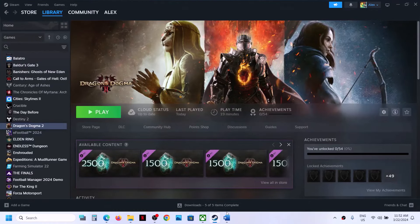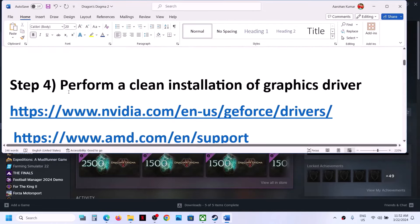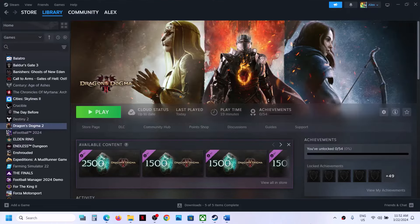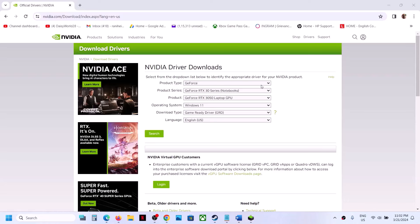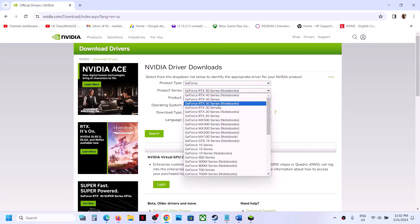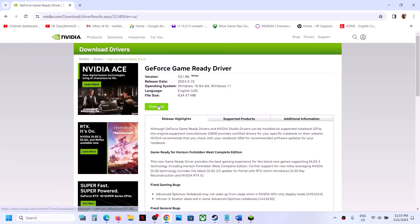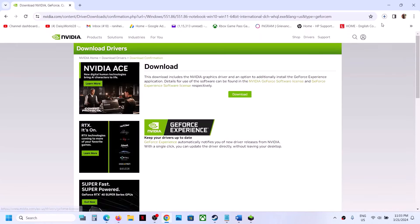The next step is to perform a clean installation of your graphics card driver. If you have an NVIDIA card go to the NVIDIA website; if you have an AMD card go to the AMD website. On the NVIDIA website, select your product type, your series, your graphics card, and your Windows version (Windows 10 or Windows 11), then click Search and Download.